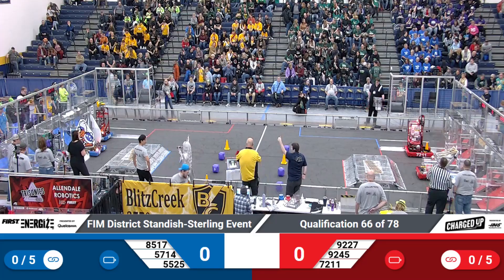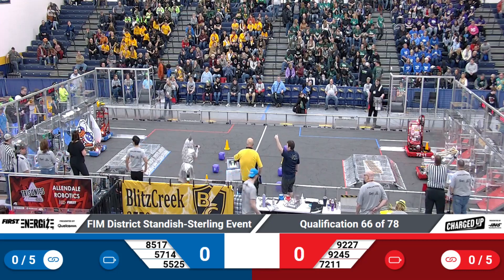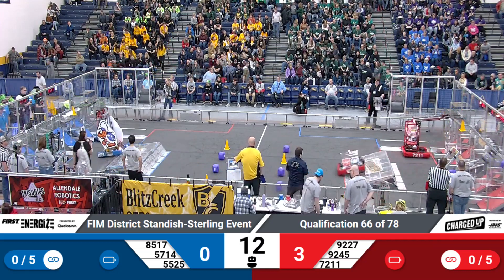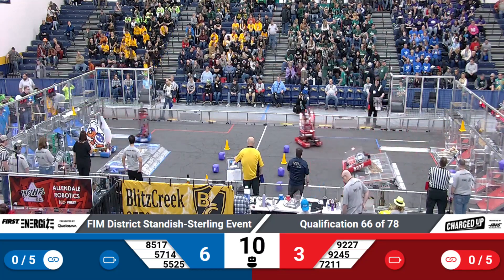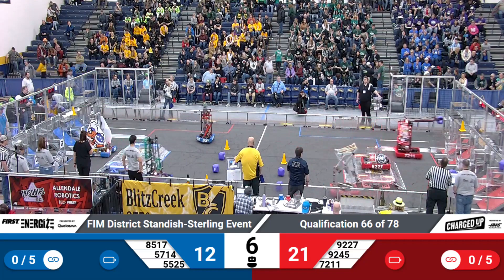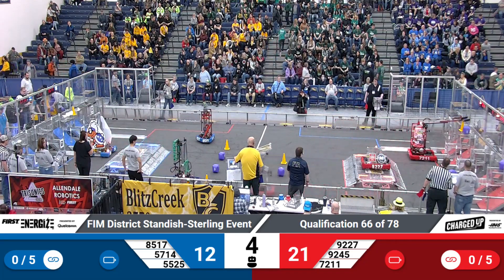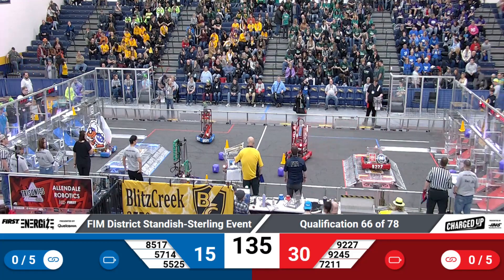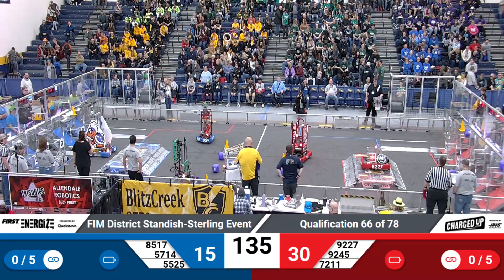Find the lines — three, two, one, go! All right, blue places a cone up top. Red has a cone and a cube up top. Red looking to balance it out, Flying G's get it. Hollywood places a cube up top for their alliance. Here we go, teleoperated.